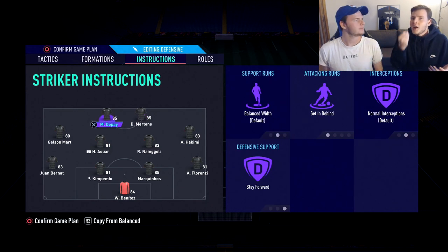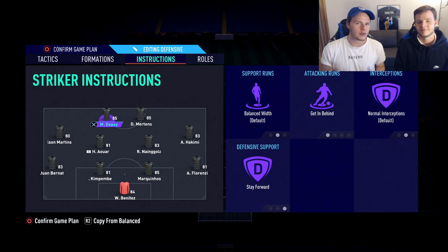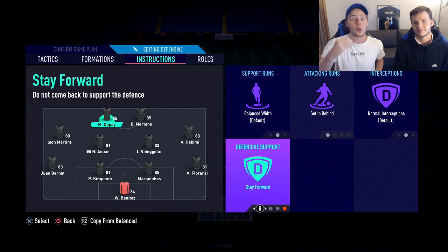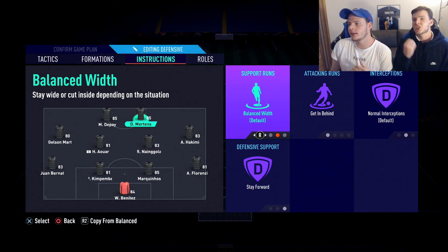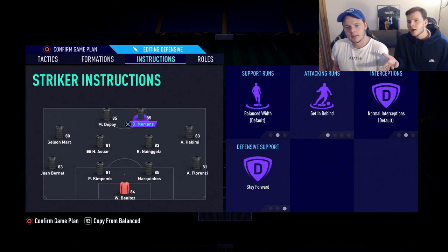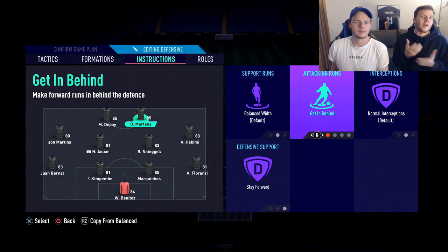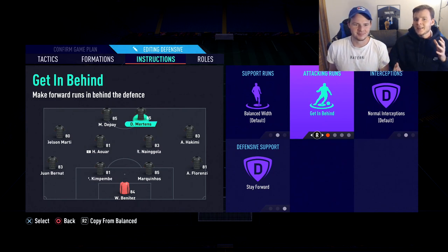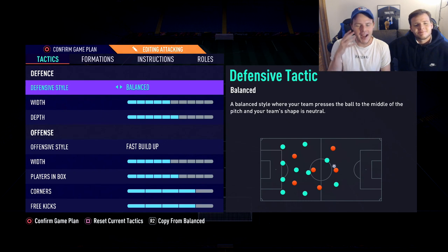For the two strikers - we have two pacey strikers with over 85 pace on FIFA 21, so we use getting behind and stay forward for both of them. However, if you have target man type strikers - someone tall and not very pacey like Giroud - then instead of get in behind, use balance or target man for the attacking instruction. That type of striker isn't going to win a lot of headers necessarily - he's more likely to hold up play - so adjust accordingly. Player instructions are really the key and the cake of this video.